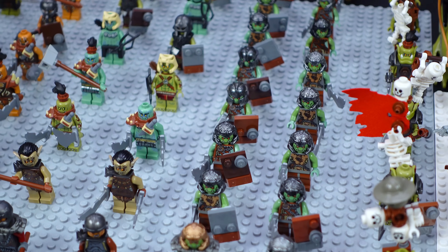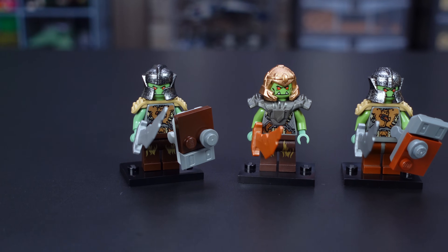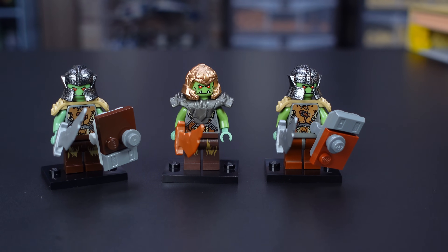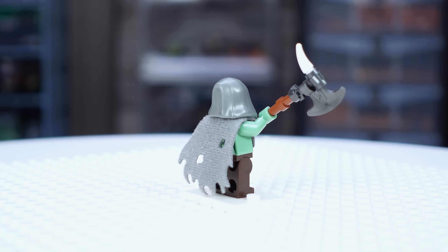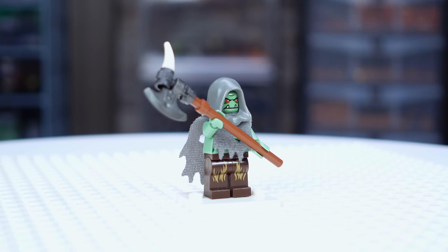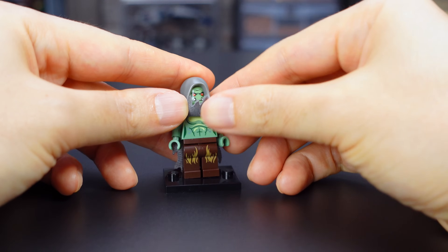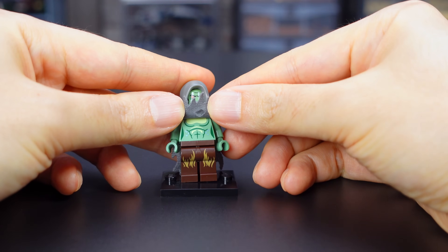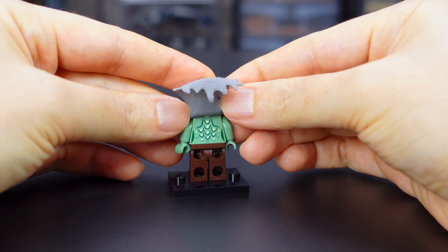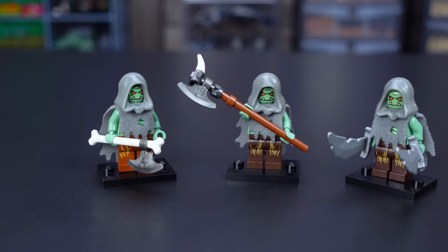Finally, the clan that received the biggest changes are the original LEGO trolls. Their clan is now named the Iron Spine. We still have the same chieftain and shield bearers, but now equipped with shoulder pads. I found some troll head pieces, combined them with mermaid torsos and covered them with the Spectra CMF Tattered Cloak, giving me 3 extra trolls. I also found a few more troll minifigures for a good price, so we now have 24 trolls, up from 16.